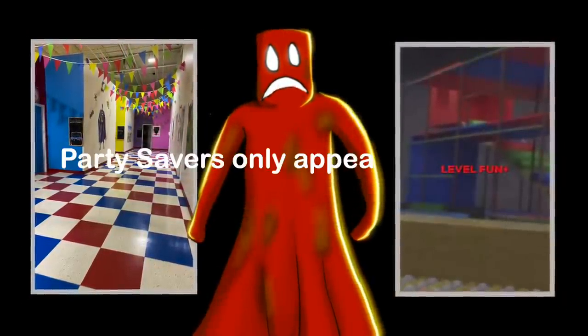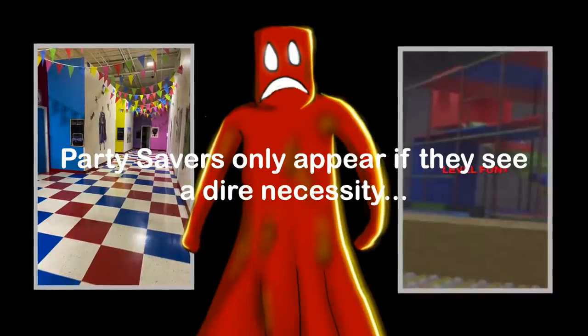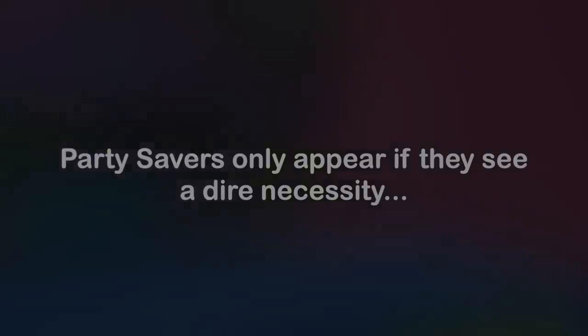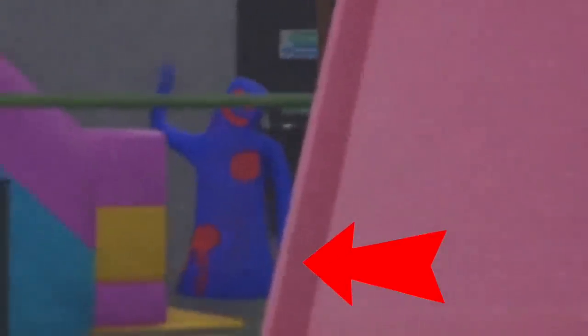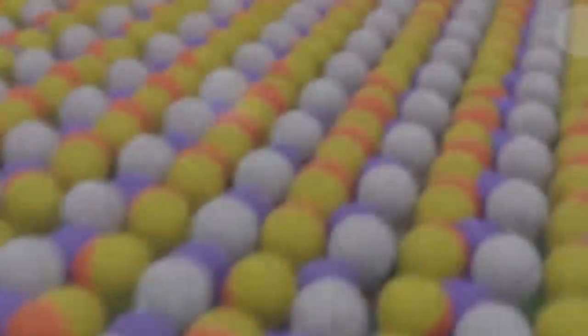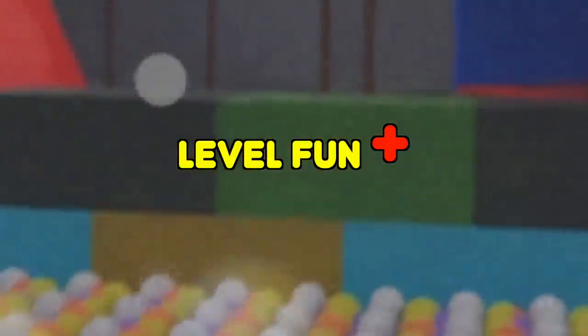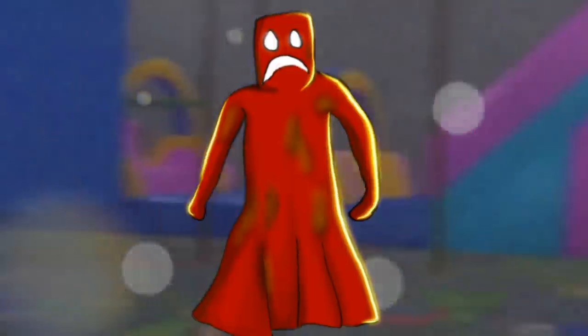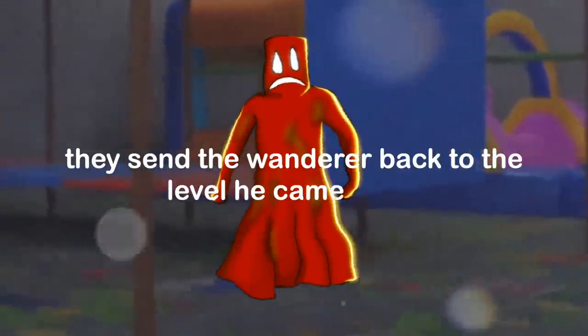Party Savers only appear if they see a dire necessity to save a wanderer who is in danger. They also save wanderers from falling into the trap of party-goers and party-creators. For example, if a wanderer stays long enough in Level Fun, a Party Creator appears and escorts them to Level Fun Plus by luring them into having more fun. In a scenario like this, if a Party Saver appears before a Party Creator, they send the Wanderer back to the level he came from.